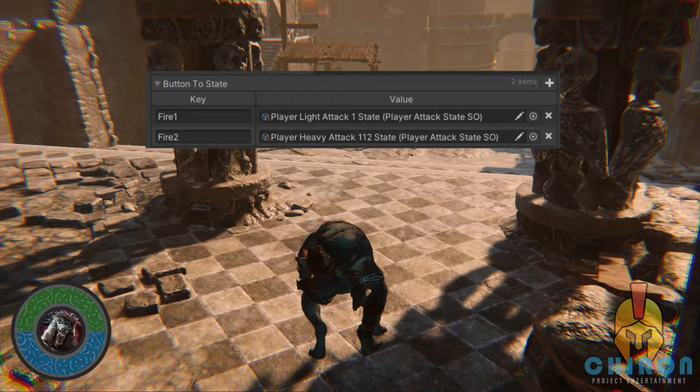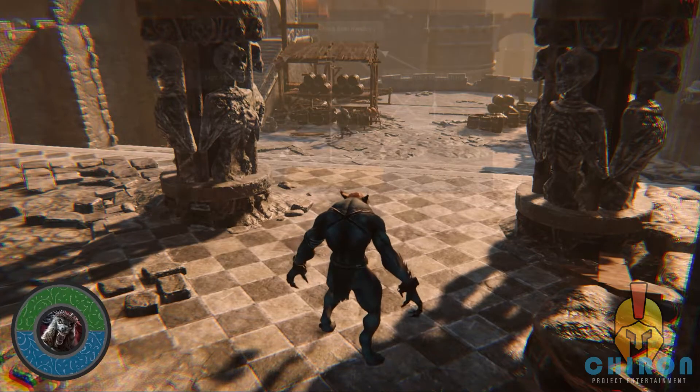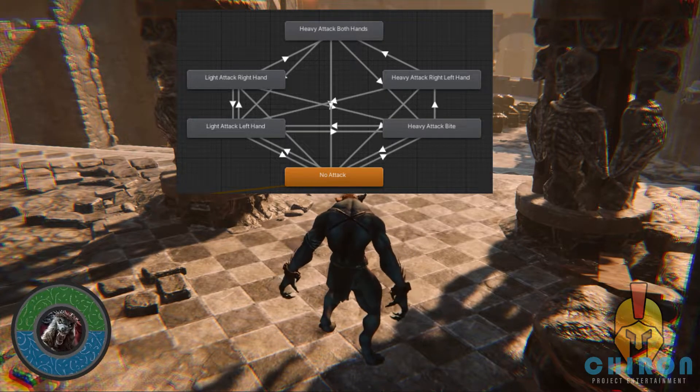While I am in the second light attack of this chain, I will need to do a heavy attack in order to finish this combination. Doing another light one will just restart this combination instead of progressing forward. The same applies to the heavy attack chain. You can see the whole attack combination progression here, and this is how the attack states work for the player and the AI.